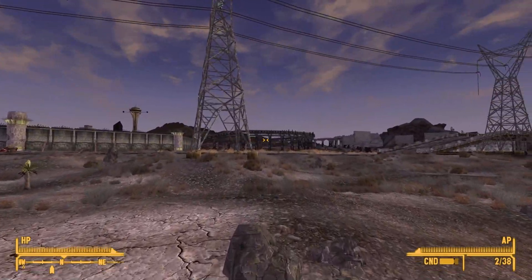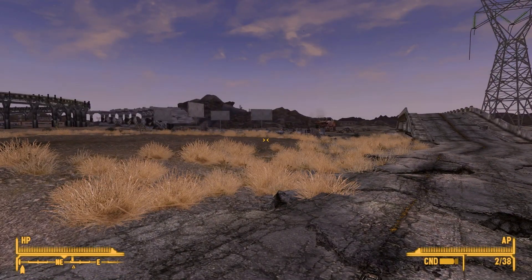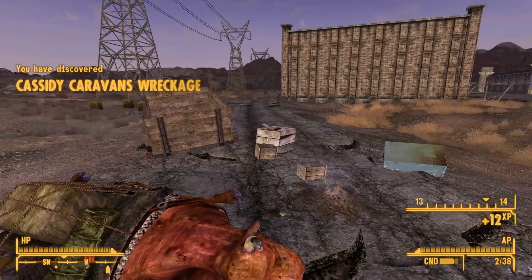It looks like there's a monorail here — there is an actual monorail. And there's something burning over there too. We also have... Caravan? Cassidy Caravan!